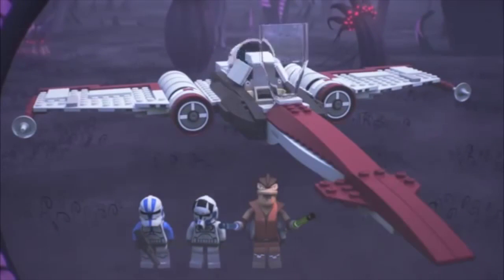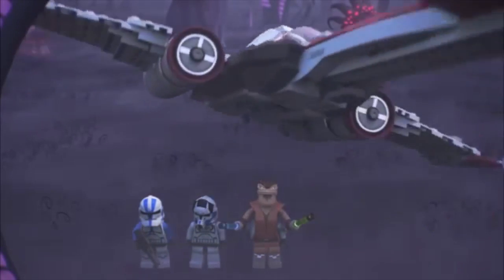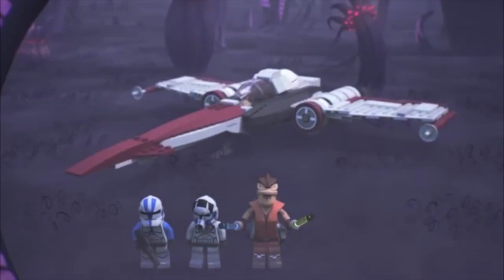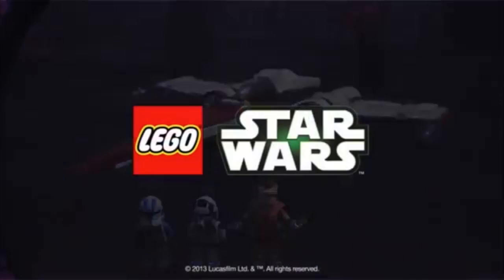The Z-95 has a cockpit that opens, storage for lightsabers in the back, and you can fire the Technic shooter, plus the landing gear actually retracts as well. This Lego Star Wars set comes with a total of 373 pieces.